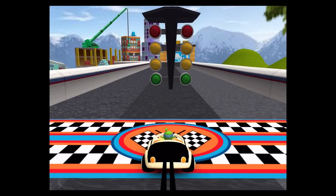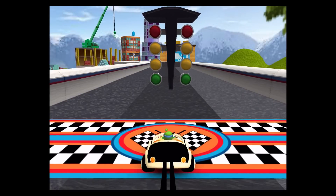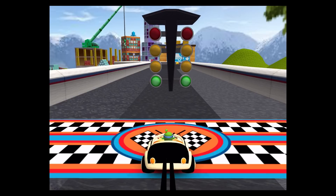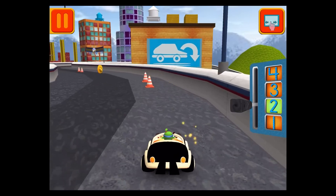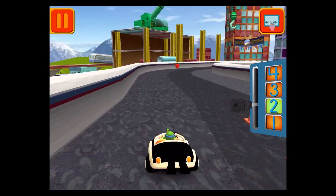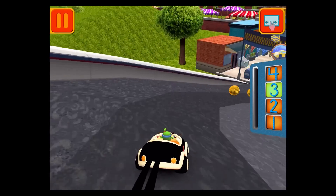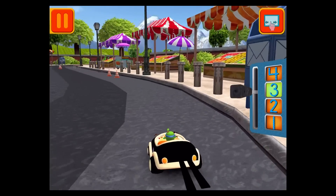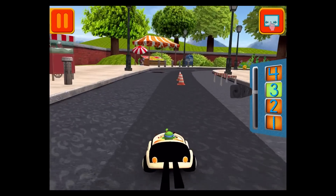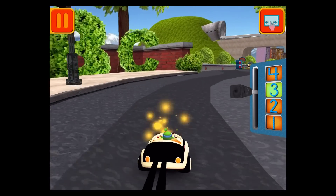It's time for the big race. Collect coins to earn special prizes, and watch out for things on the road that can slow you down. Swipe left or right to change lanes. Great coin collecting, Umi friend! Move this lever to speed up or slow down. Tap your car to see it do something cool.